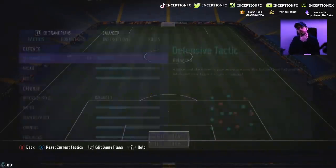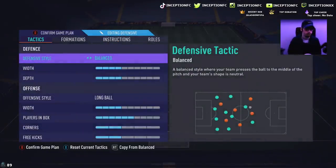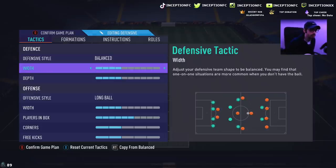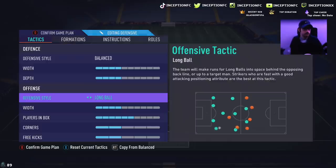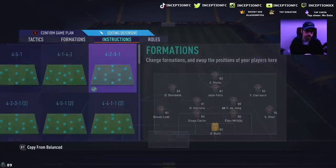The tactics I ended up using to get to Division 1 — I literally just used one. Some games were situational so I changed tactics depending on the situation. I used the 4-2-3-1 on balance instructions, 4 and 4 for defense. On offense I had it set for long ball, 4 width, and 6 for players in the box, just to get some attacking movement out of my players.